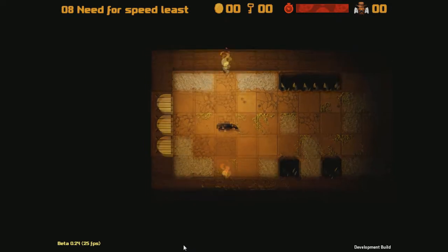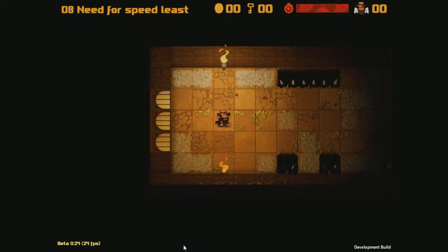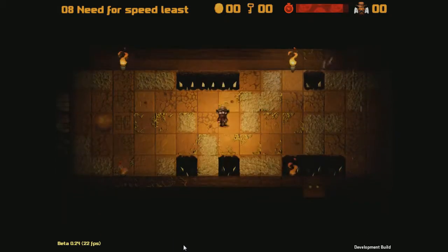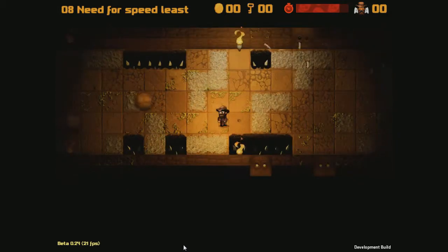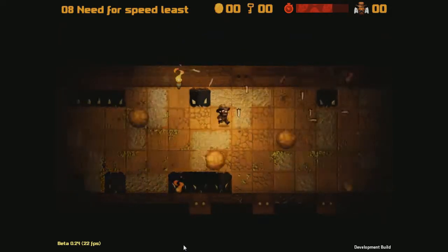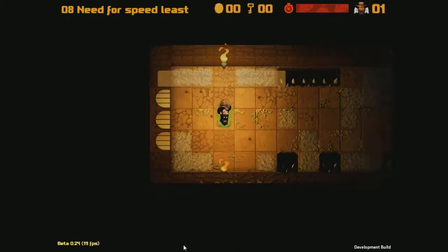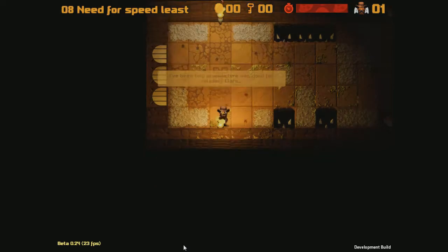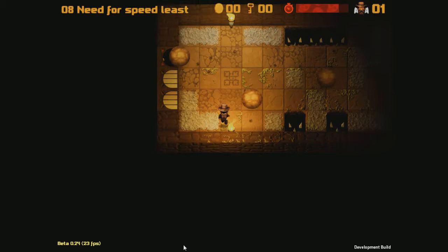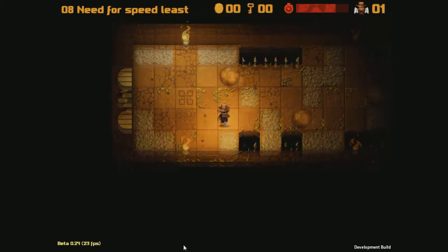Alright. Need for Speed Least Wanted. So that means that this one is going to be a level where you've got to move slow. Boulders cancel projectiles. So hiding behind the boulders is going to keep me safe, presumably. There's no way in hell I'm going to be able to beat this one.